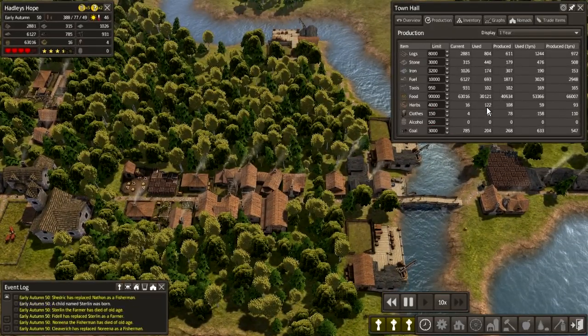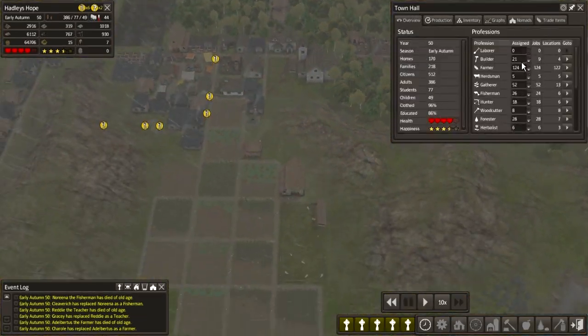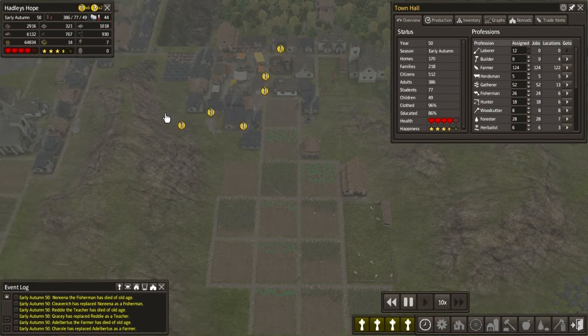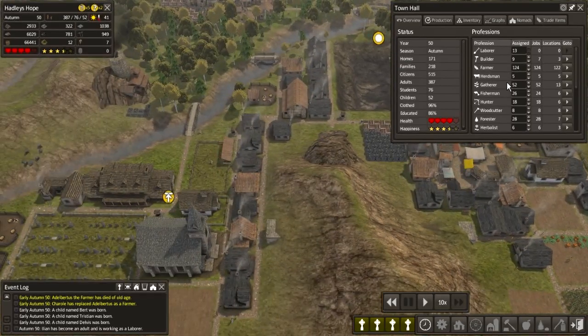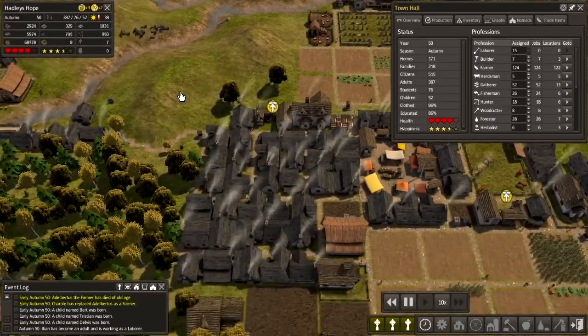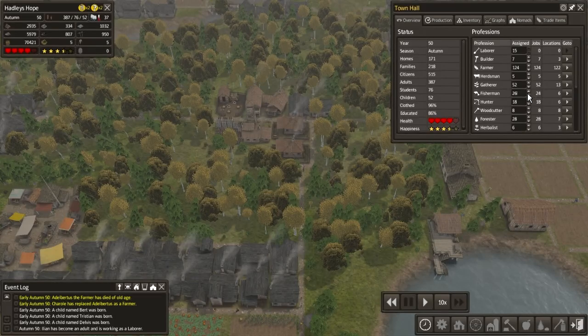Production — herbs. I mean, they are getting some, it's just not... Whoa, that's a lot of deaths. Let's put our builders back down to nine for a while. And that's a lot of people hungry — citizens without jobs. Why are the citizens without jobs? Builders down to seven. I mean, that's still saying there's two too many without jobs, and I don't understand why. Fishermen — that's why. I need to go to 24. There we go.